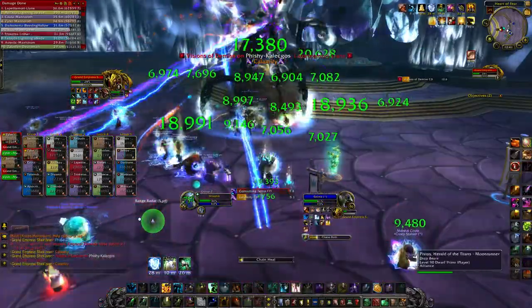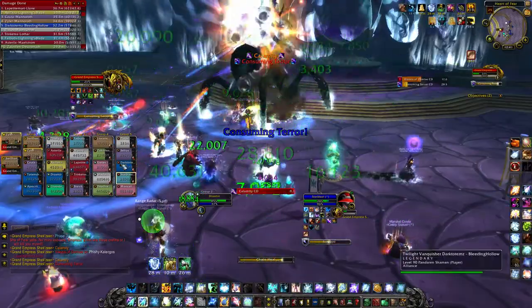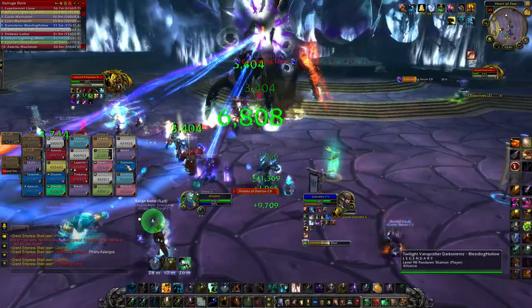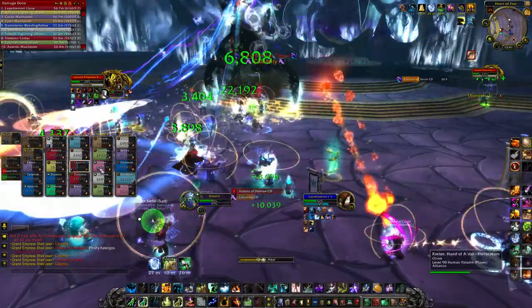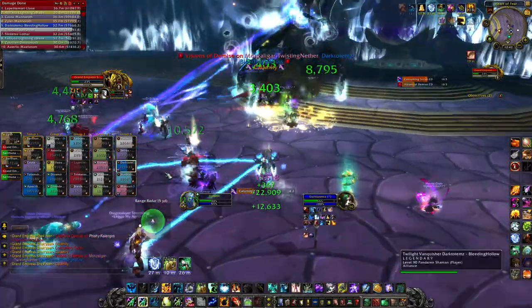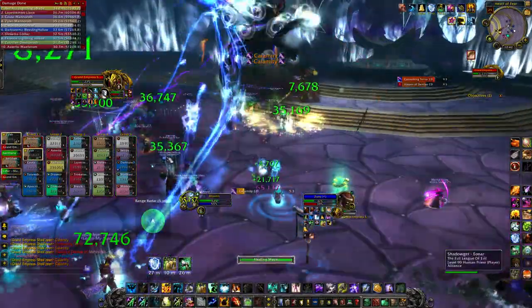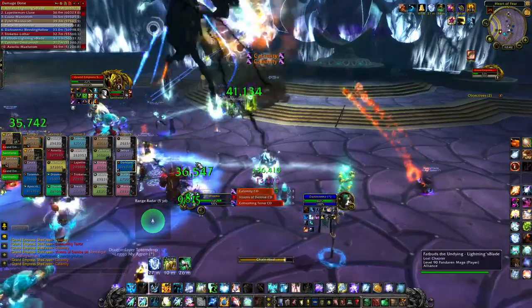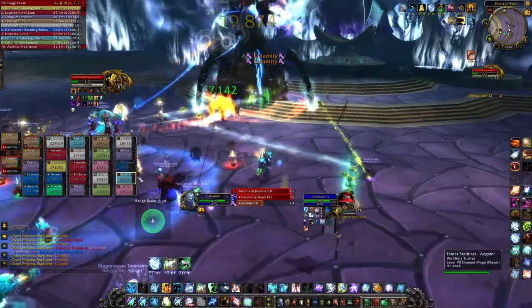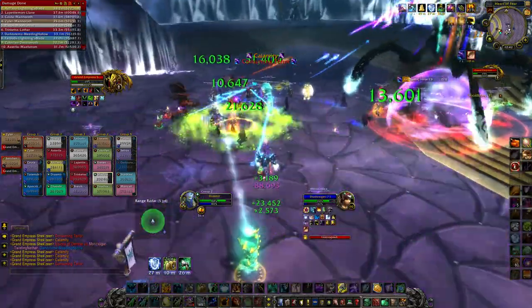We have started phase three. She will still apply the stacking debuff on the tank in this phase, as that carries through the whole fight. She gets some new abilities because she becomes influenced by the Sha of Fear. She'll frequently use an ability called Calamity, which does 50% of a player's current health as damage — so it's a pretty big hit, but it won't kill them outright.